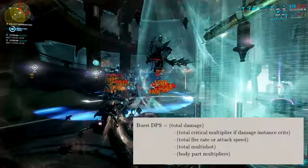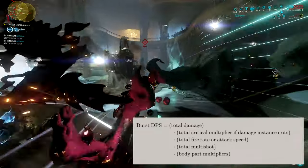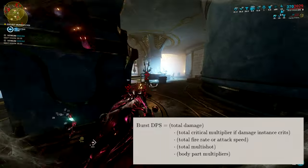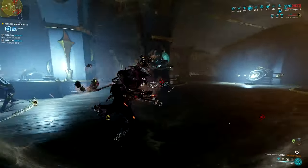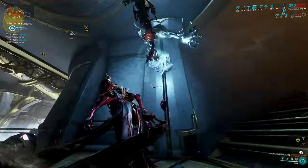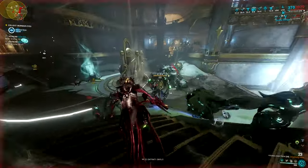The game calculates DPS typically using a formula where damage, critical multiplier, fire rate or attack speed, and multi-shot are calculated after mods and buffs are applied — like Octavia's Amp or Volt's Shock Trooper for damage, Sharpened Bullets for critical multiplier, Valkyr's Warcry or Gauss's Redline for fire rate or attack speed, and Split Flights for multi-shot.